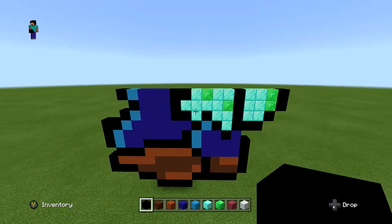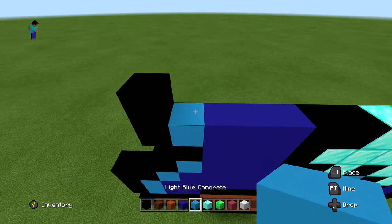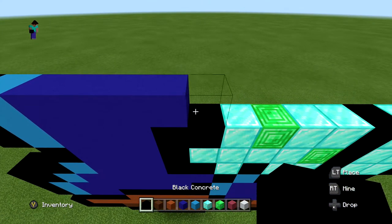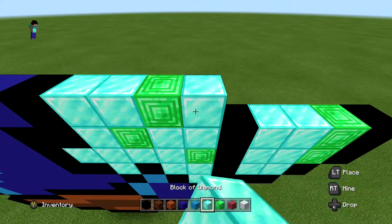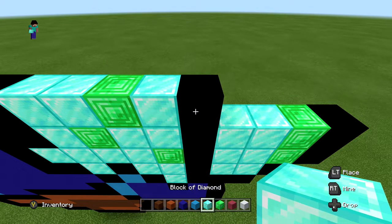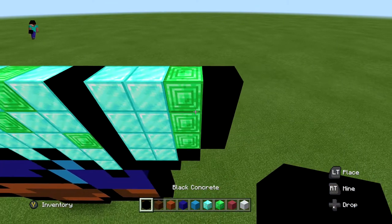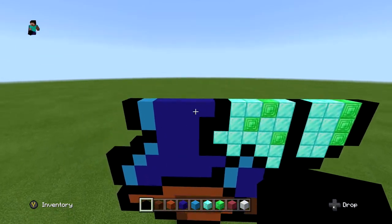For the next layer, start with one black, one light blue, then four regular blue, one black, two blocks of diamond, one block of emerald, one block of diamond, one black, two blocks of diamond, one block of emerald, and one black on the end. It should look just like this.